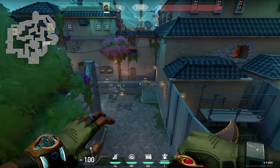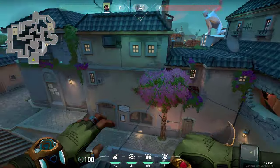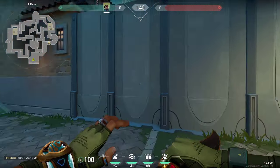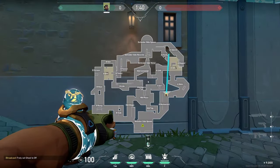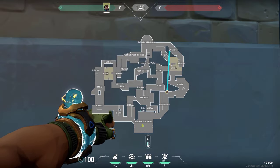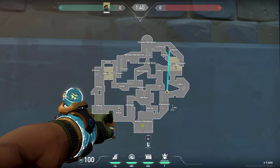Hey guys, in this video I will show you some simple Harbor tips and tricks right here on Pearl. We'll start right here in front of A when you are attacking with these simple walls. All you want to do with your wall is just simply block off the left side, the right side of this box and the right side of it as well.